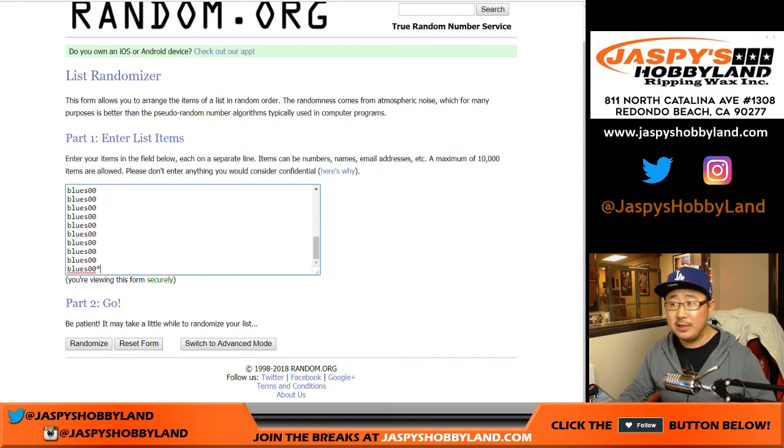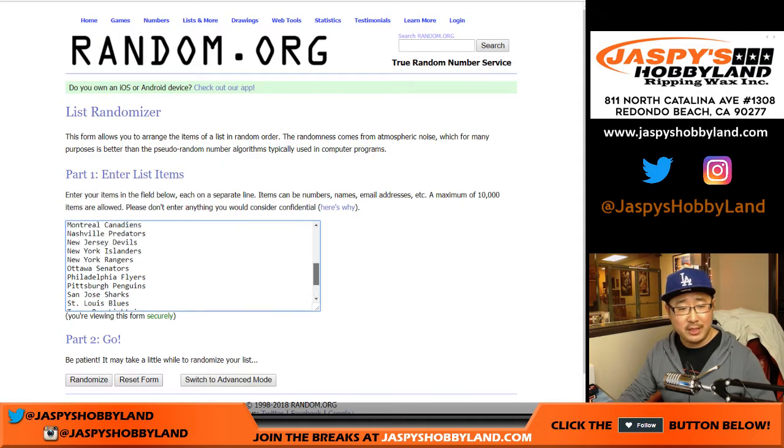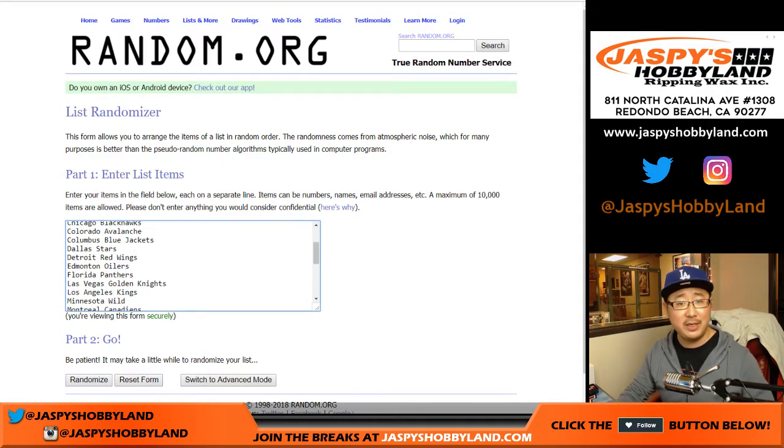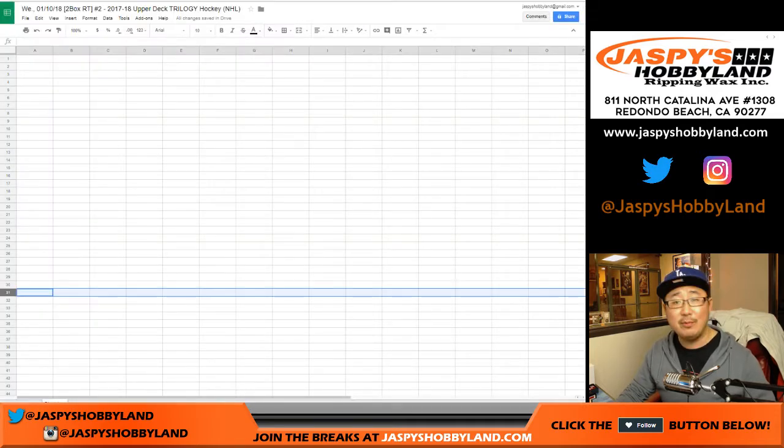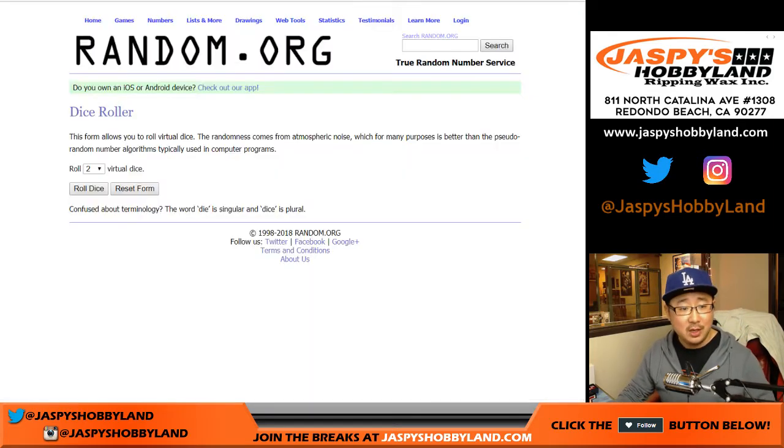As you may have thought, you only sold 15 spots, but there are 31 teams in the NHL — what's the deal? Well, after we do the randomizer, the 31st team will be randomized to one person in the break, either Brian or Blues 00. We'll use the same dice roll for all of the lists right now.